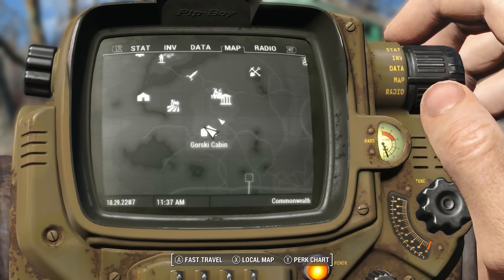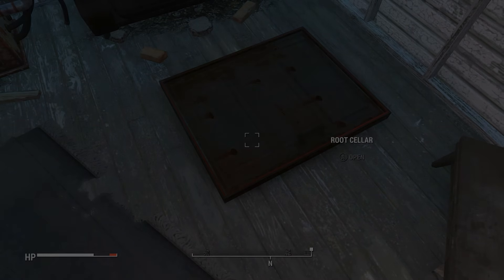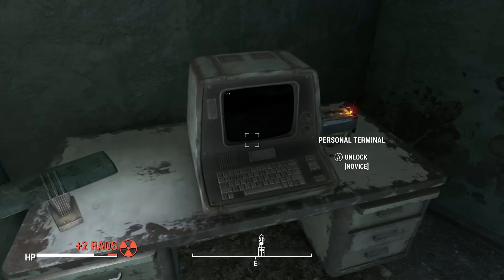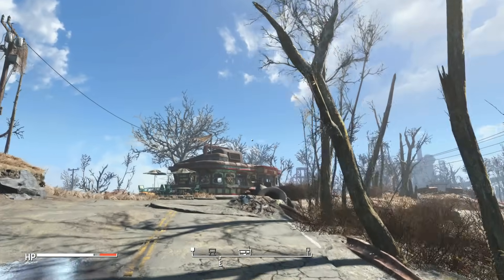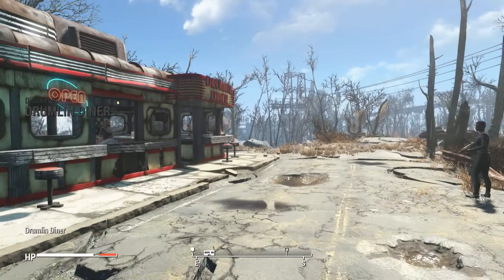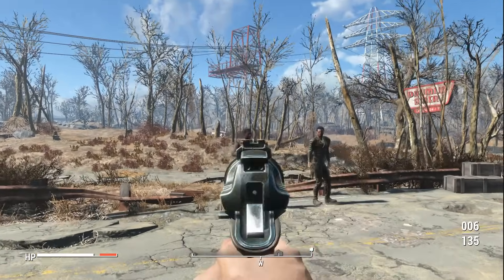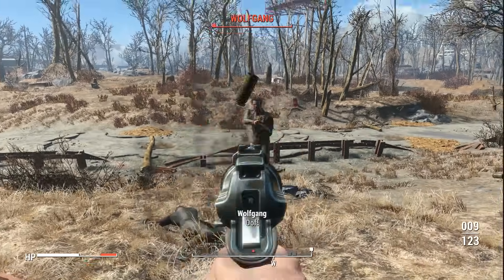Now we're just going to come down this way to the cabin. Make your way all the way down — we've got another magazine, and just to the right of the computer, a bottle cap mine, which is the strongest kind of mine. Now when you come to this diner, there's a good and an evil side. You can either help those drug dealers and they become permanent chem dealers here, or you can help her and her son and she becomes a general goods trader. I like the general goods more than the drug dealers.